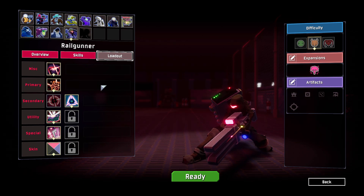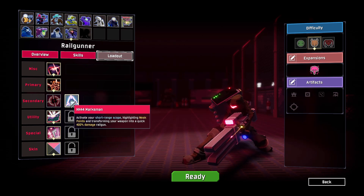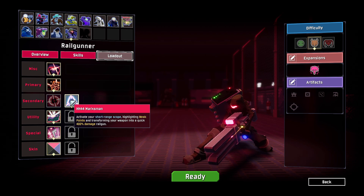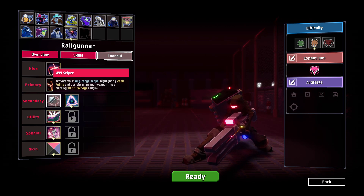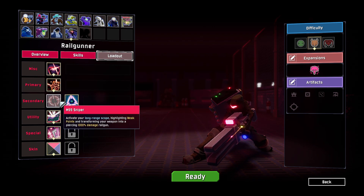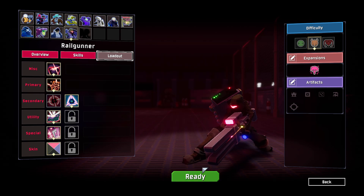We're going to have a quick look at the first unlock for the Railgunner class: HH-44 Marksman. Activate your short range scope, highlighting weak points and transforming your weapon into a quick 400% damage railgun. So that's 600% less damage when you scope in, and it specifies short range instead of long.